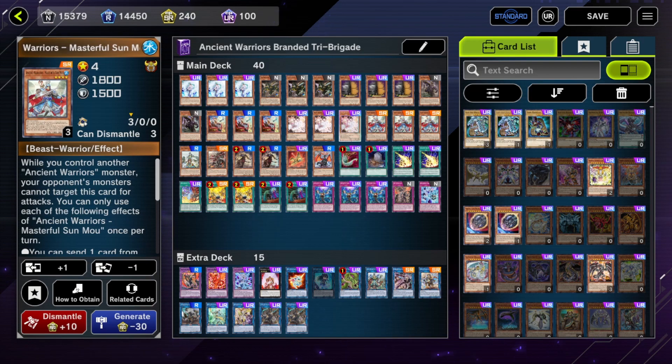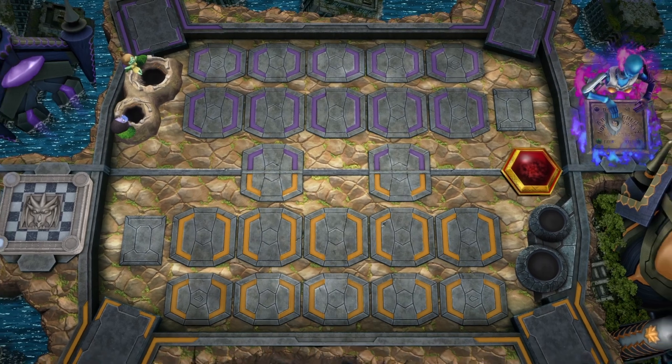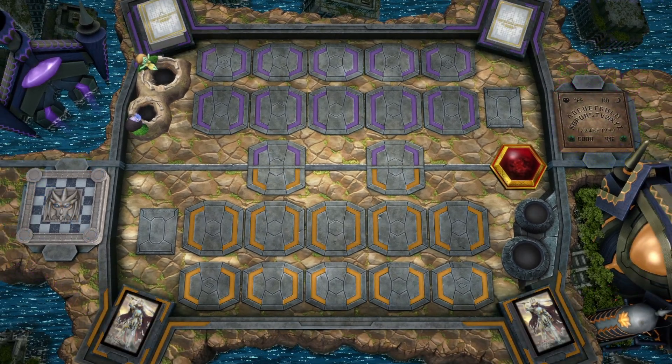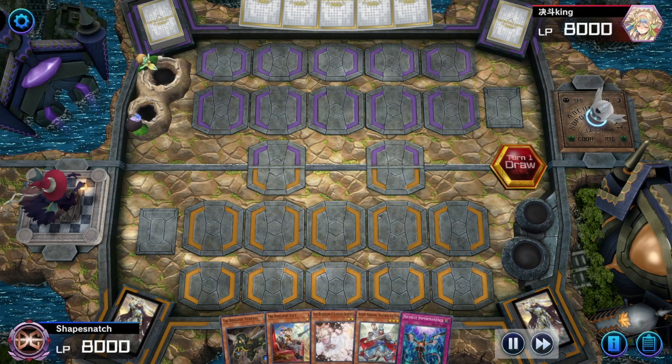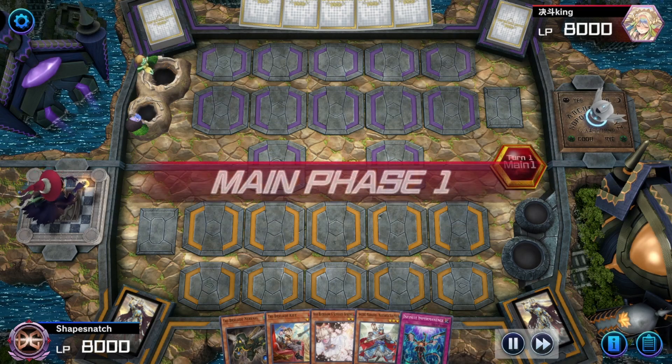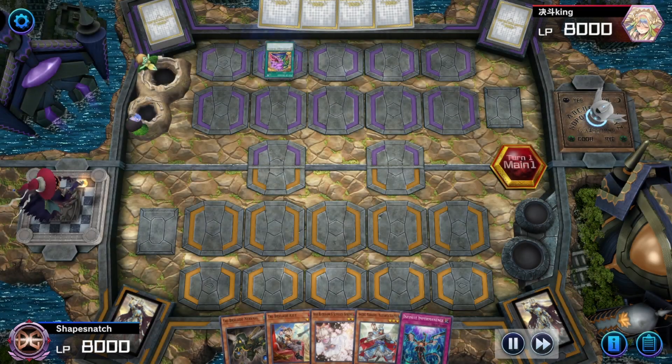Up next I'm going to have a couple of replays showing the strength of the Ancient Warrior package. The first replay is just a quick and dirty way to show a hand where we can play through a hand trap.